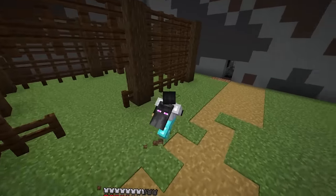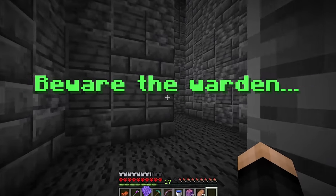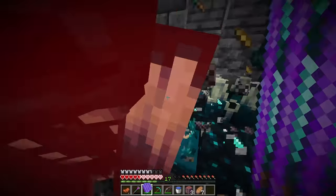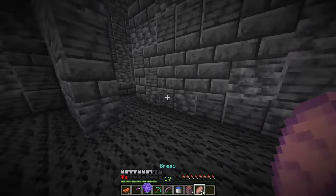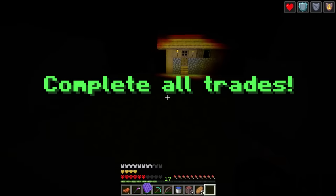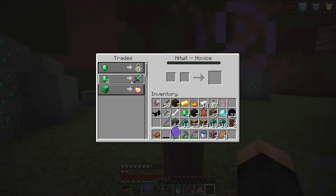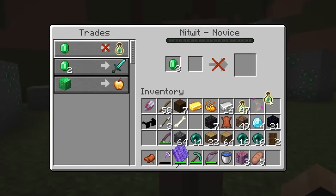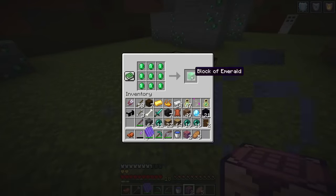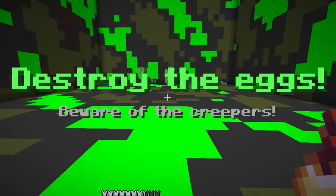Oh no, I don't like this one — really don't like this one. We're going through as fast as we can. Why are there so many? I have a plan — not the best plan but we're doing this. Yes, there's a door — we're good. Now complete all trades. We can see now. What trades? I can do that one, that one, and we just need an emerald block — we craft one emerald block and get an enchanted golden apple. On to the next room: destroy the eggs, beware of the creepers. That's one destroyed, another destroyed — let's keep breaking these. Final one and it opened.